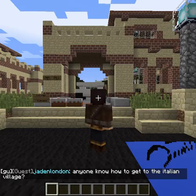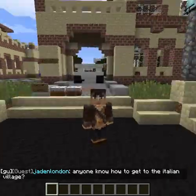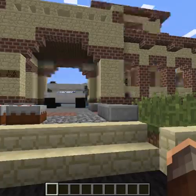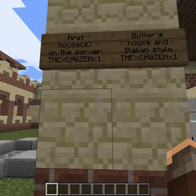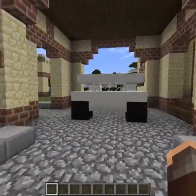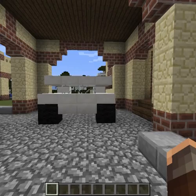Here in front of me there is a freaking awesome mansion thing — we're going to go check it out. First let's go read these signs here. It says: first house on the server, brother's house, Italian house. I didn't know this was the first house on the server! Well, let's go start looking at it.